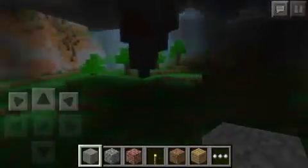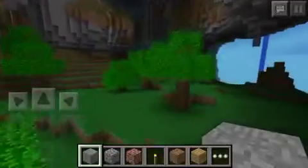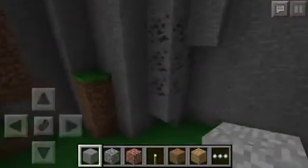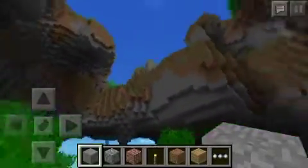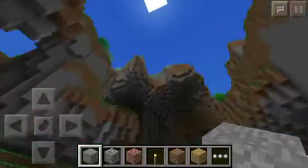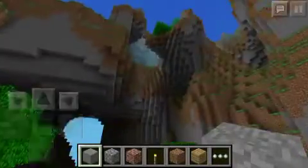Yeah, it's just like full of open space and tons of coal sitting in the walls like this. And this would be like a perfect spot for a house right in here — kind of caves and just overhangs and all that right around you.